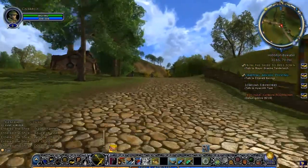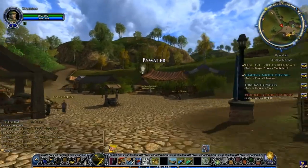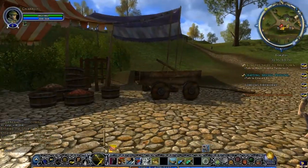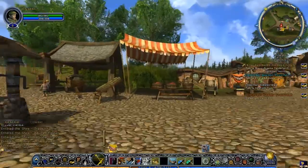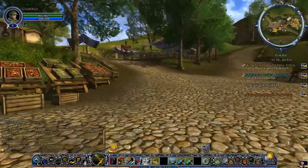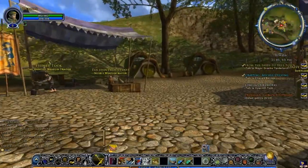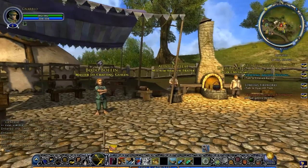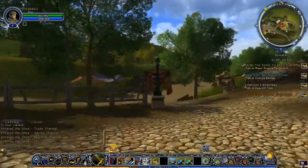We are back on the Bywater Hobbiton Road and right up here we have the little town of Bywater. It's kind of a, almost like a farmer's market type place. We've got a cook over here with an oven and we see various little merchants scattered about — weapon crafters, weapon traders. And to be such a peaceful place, the Shire does seem to have an overabundance of armorsmiths and weaponsmiths.